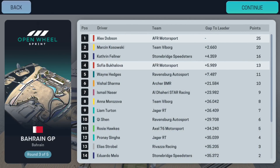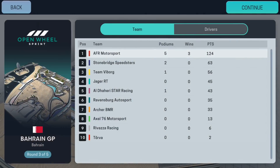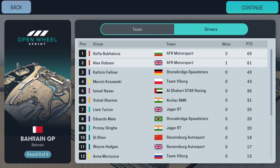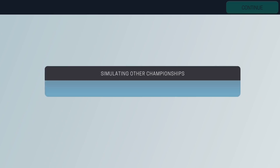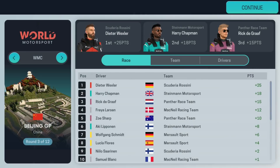Kowalski was on the podium too. Still leading the team's championship — about double the points of Stonebridge. That's just the consistency coming through for AFR Motorsport. Baklova leads the driver's championship by two points ahead of Dobson, with Felna and Kowalski only around 20 points back — so one race can really affect things. With 25 points for a race win, everything is still possible. Another episode done, guys — hopefully you enjoyed it. Thanks for watching. Please remember to hit subscribe if you're new to the channel. Daily content going up for Motorsport Manager Mobile 3. Have a great day and I'll see you around soon.